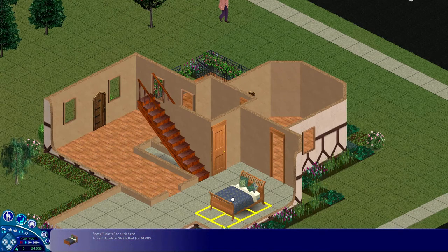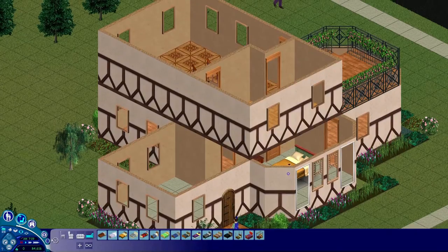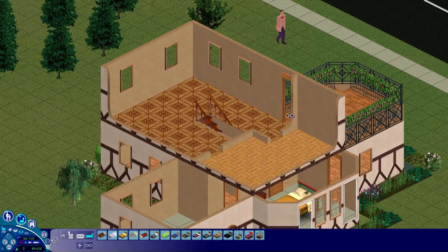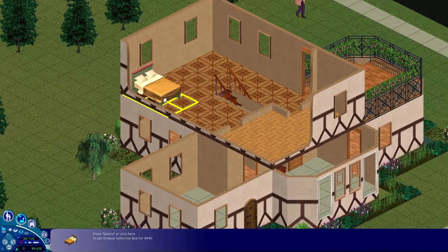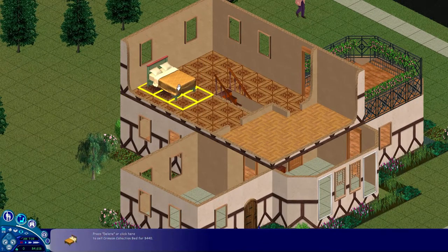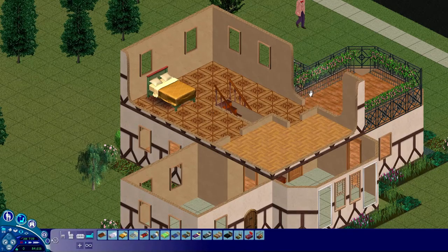Wait, how much did I buy this for? What is this? Napoleon Slay — you go for the most cheapest bed. Wow, this house is gonna be really hard to fit eight sims in. We'll manage though. So we can put this here, like that. Can we go through there? Probably not. You'll soon find out.